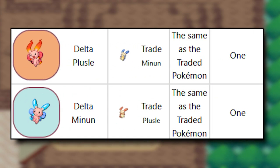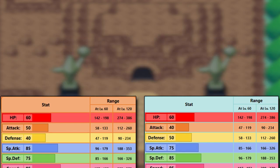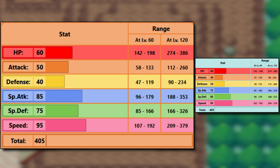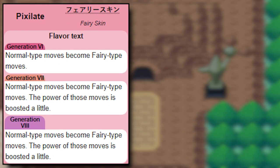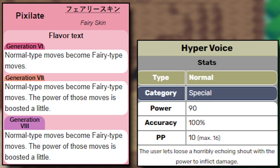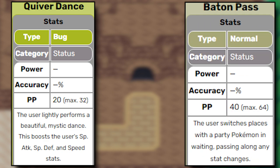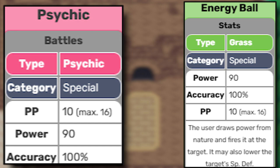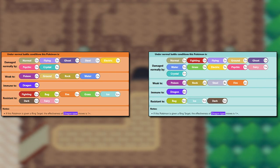If you catch a Plusle and Minun, you can trade them for their Delta counterparts at the Battle Frontier. Both unfortunately have an extremely low base stat total — Delta Plusle attempts to focus on Special Attack, while Delta Minun attempts to focus on Special Defense. On the upside, both have Pixilate as a hidden ability, and they learn Hyper Voice by Move Tutor. They also learn Quiver Dance, which is an amazing boosting move, and they can even Baton Pass those boosts to other teammates. Psychic and Energy Ball will be the only coverage moves they get. Delta Plusle is Fire/Fairy, while Delta Minun is Ice/Fairy.